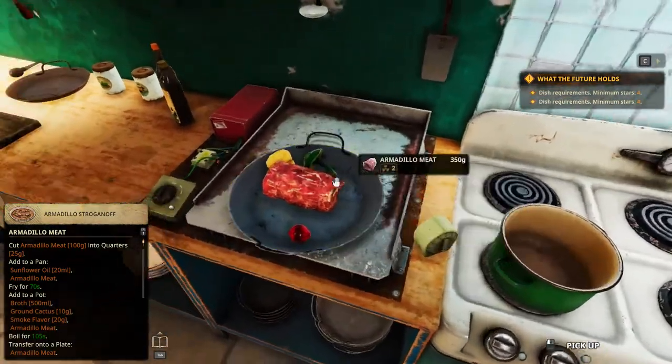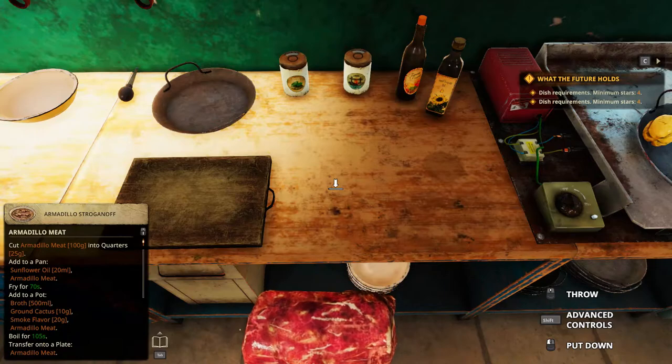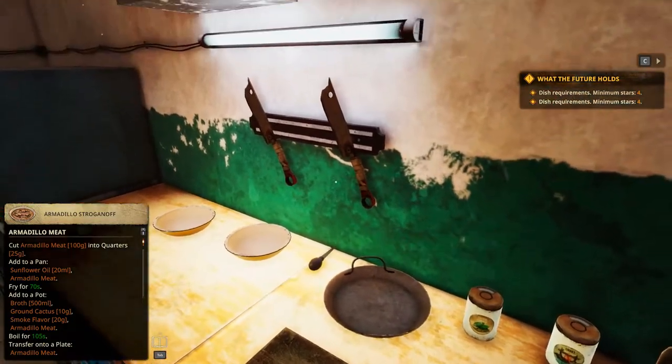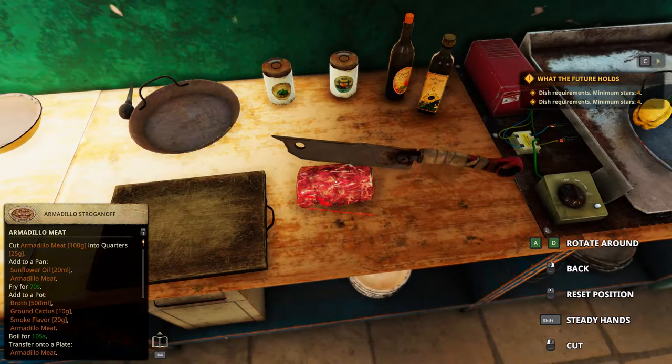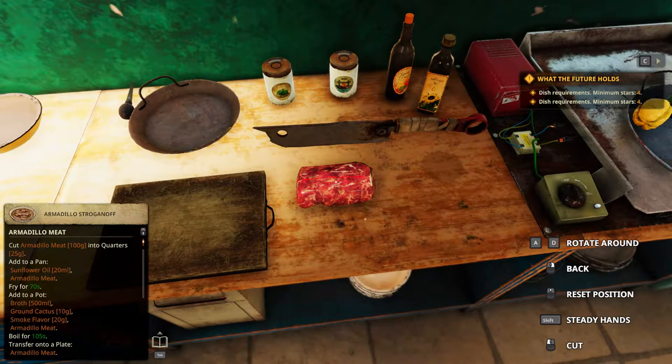We need to cut Armadillo Meat into 25 grams. Don't worry too much about the 100 grams, just cut that into 25 grams — 4 pieces of that — and 350 can be divided into 16 pieces each 25 grams. Just a warning: this will be quite difficult to cut.